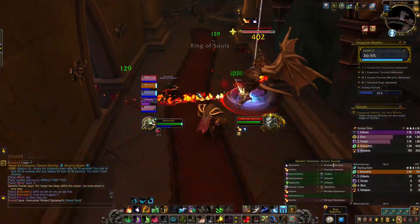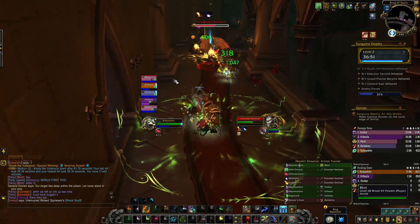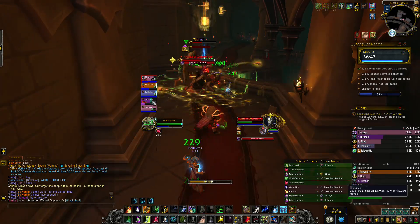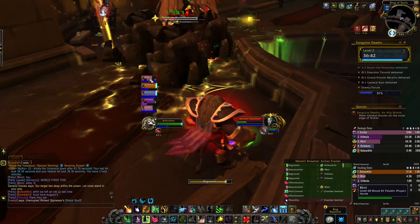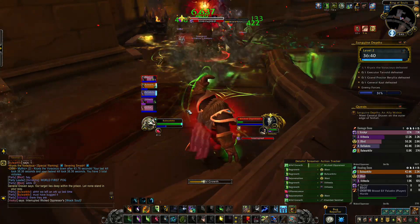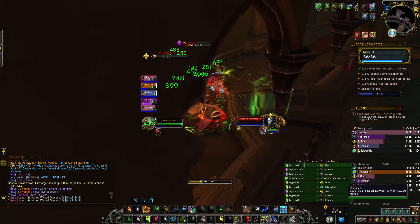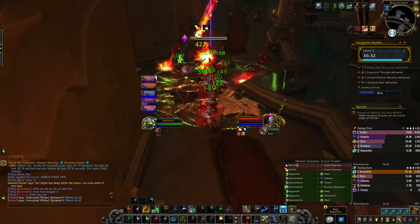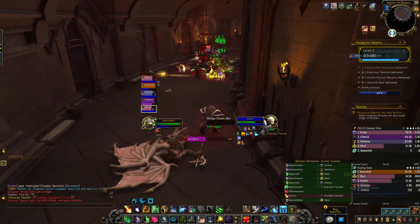He's also going to create little balls — make sure you're grabbing those before they get to the boss. The next trash includes the Sentinels and the Oppressors. Sentinels create swirlies on the ground with giant rocks popping up, so avoid those. Oppressors give an aura that increases damage taken, so focus those down first in every pack. At some point you'll get chains on you, which are easily broken by running away from the mob.